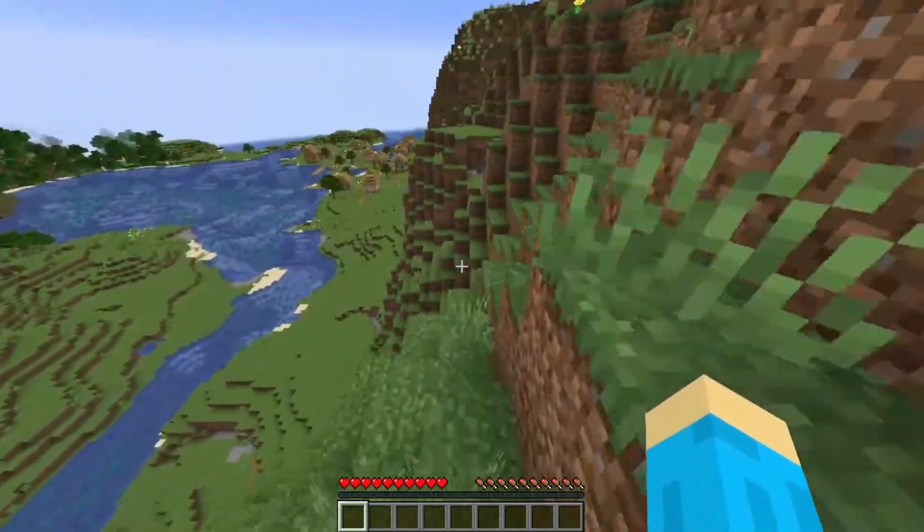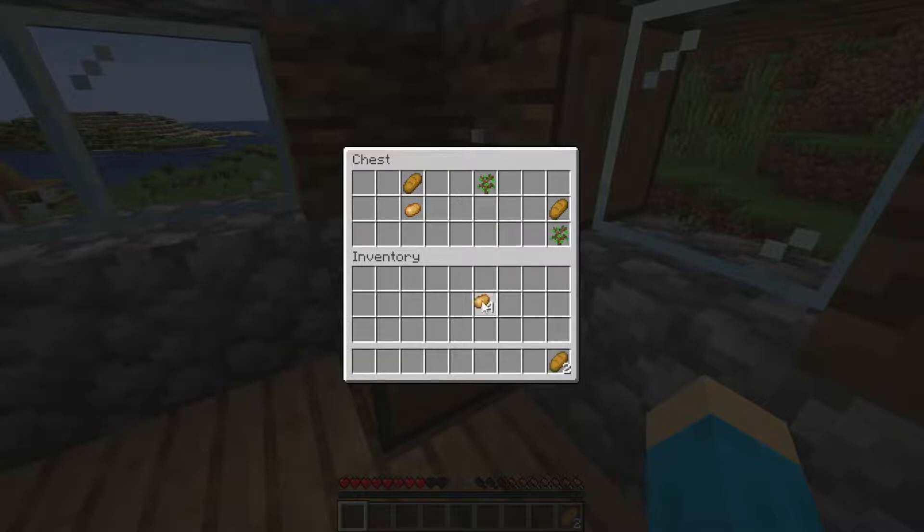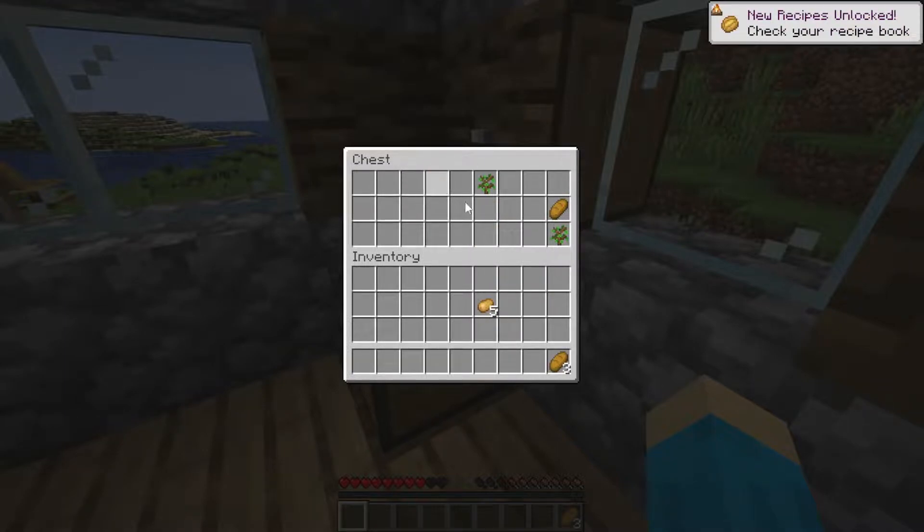Oh look, there's a village. Alright, let's go and check it out. We don't have a blacksmith, but what we do have is food from this house here.